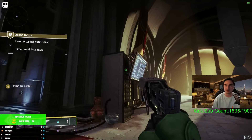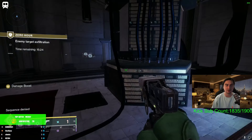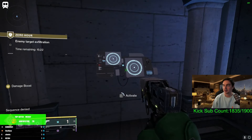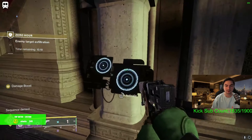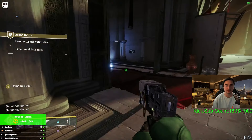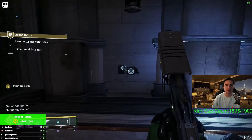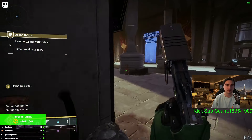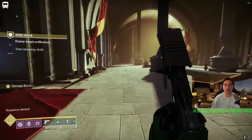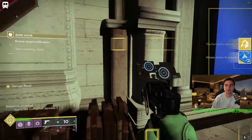Getting into the nodes we have to activate: go to the left of this panel and then to the right, and activate this switch first, then this switch. Then go here and activate that one, then go back in and activate this one, then go to the right and activate this one.